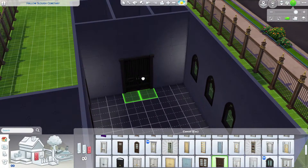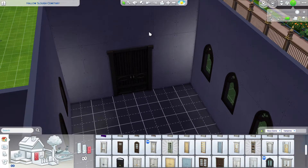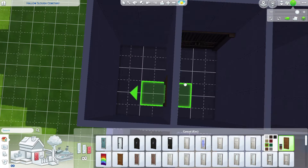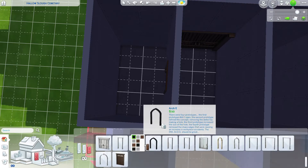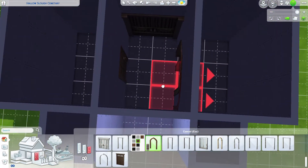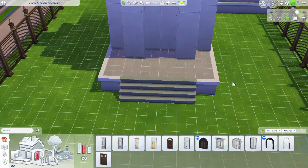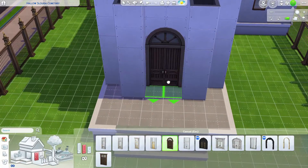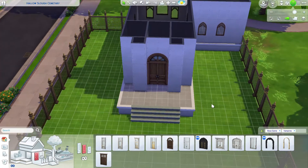Next up, we'll add some doors to the rooms on the inside of the building. This little room on the left will be our bathroom. I like that archway — I think I'm going to throw this archway around this room and then that big room on the side. Now let's add the front door. This one is also base game, and I really like that window element at the top.